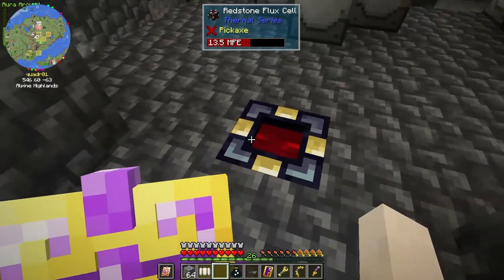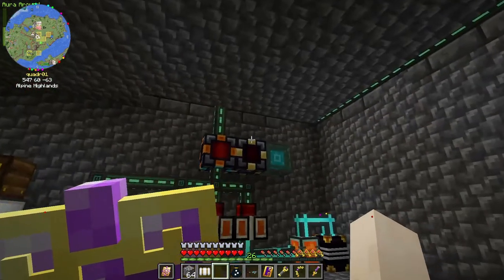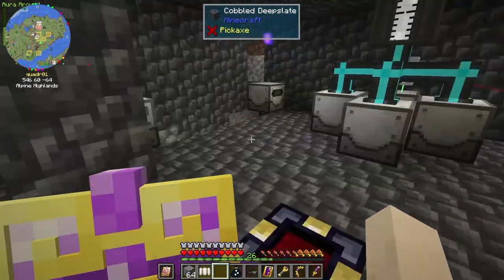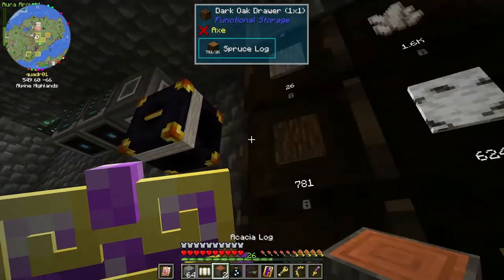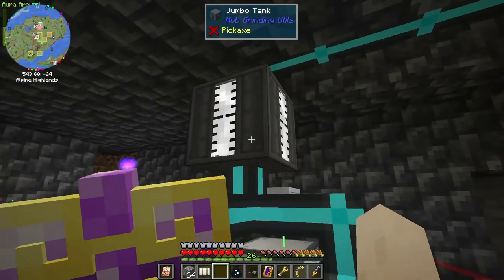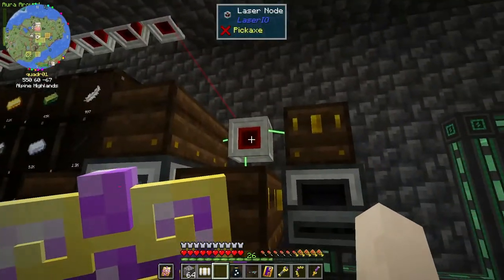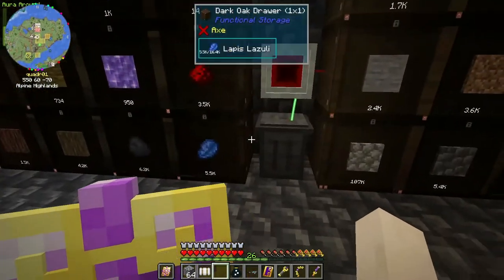I really don't like having these little things, but I could try replacing this with a dimensional cell instead of a battery — that might be a little bit better. I just don't want this to run out of power and have my stuff disappear. This tank is almost full and I need to get all of this hooked onto the new system so it'll work. My nodes are worthless now because nothing is going through there.